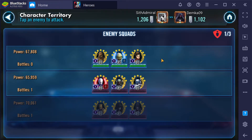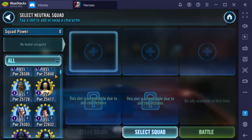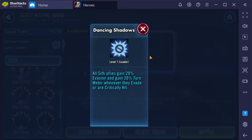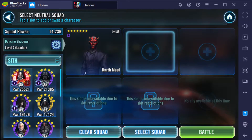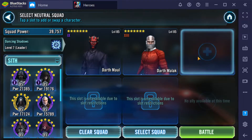Can Malak solo this? I'm not sure. Can I stick like a jank team — Maul maybe? Give him invasion. You don't have a leader... yeah, but I don't need one. Maul and Darth Malak? Savage isn't going to do anything, Maul's probably going to die. But that gives Malak 20% evasion, and Malak can probably just power through them. Then I should get a bonus for only having two characters.